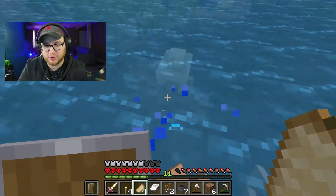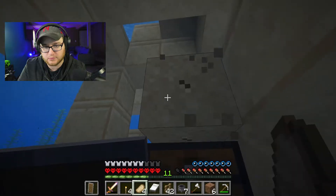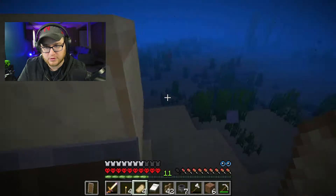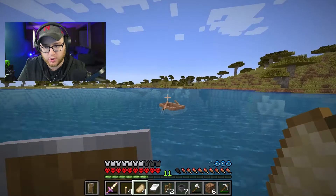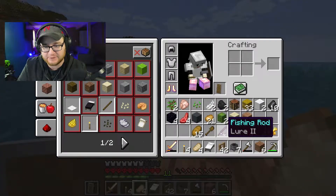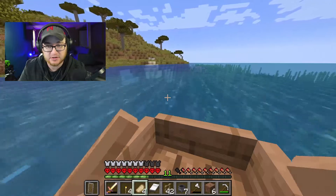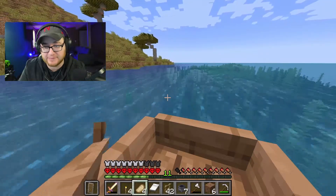Should I go down and get this, or do you think I'll drown? I'm having like terrible frames all of a sudden, and I'm afraid if I jump underwater — you know what, let's go for it. Get my boat — okay, so that was worth it, but very scary. I got this fishing pole, which is nice because I needed that — I just made a fishing place. I'll take it. Even though that was terrifying, those drowned were coming at me and my frames were bad.